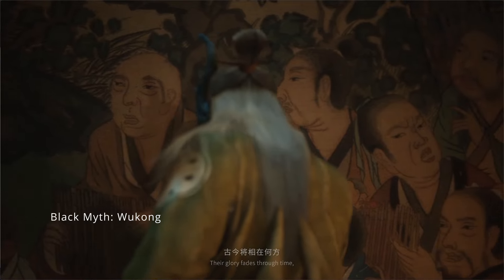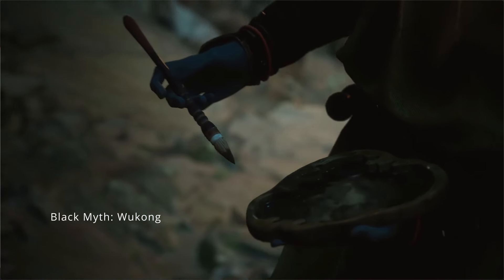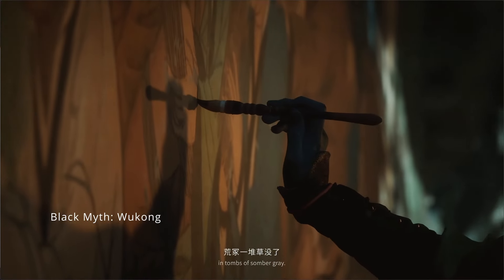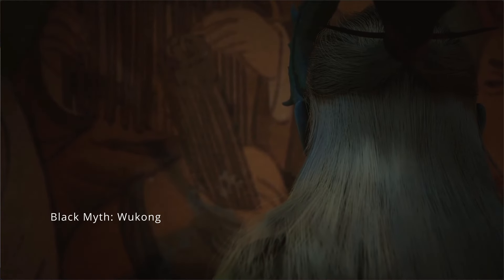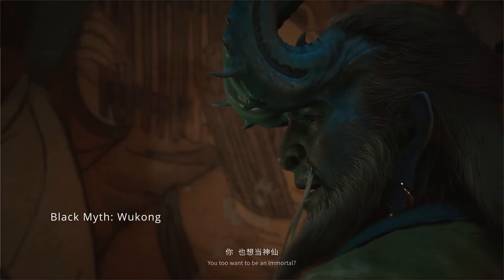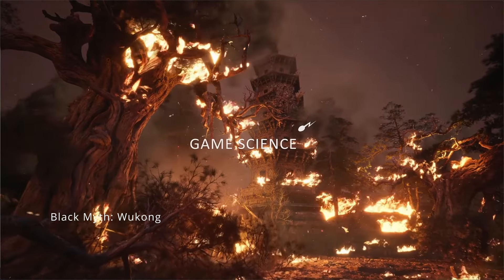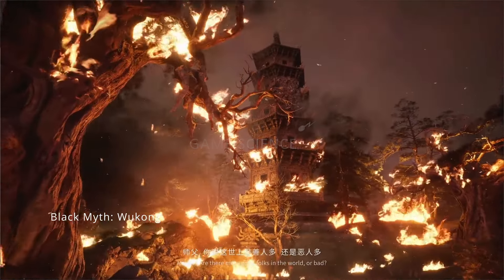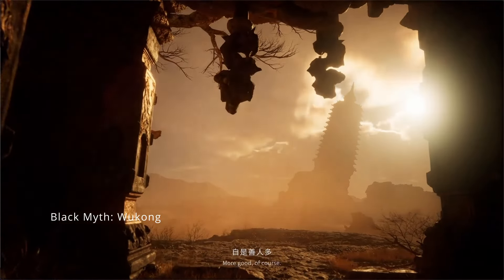Customization is another area where Black Myth Wukong shines. The game offers a variety of equippable items that you can modify, like your staff and armor pieces, with stat bonuses and special effects. These items are color-coded similar to loot games, with rare, epic, and higher tiers. For instance, I found a curio that allowed me to use healing gourds while sprinting, which proved invaluable in several fights.